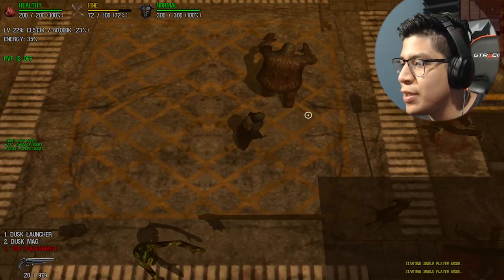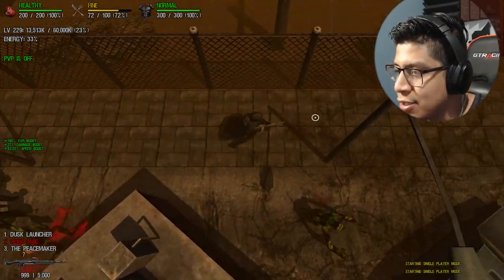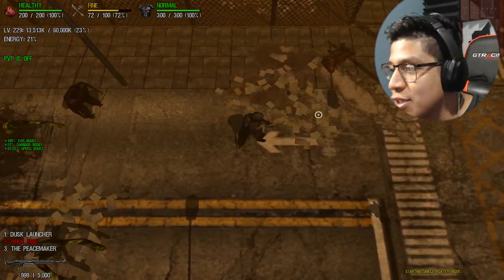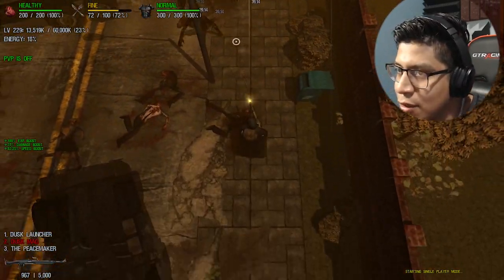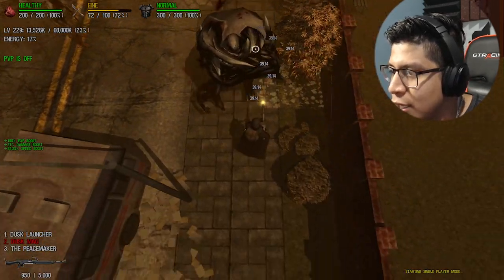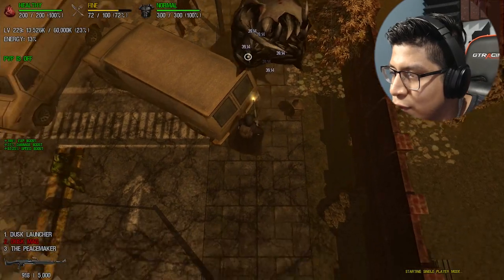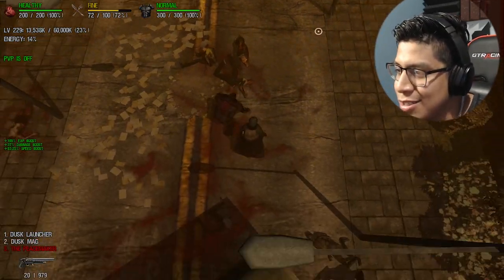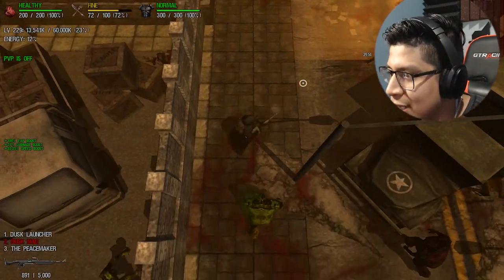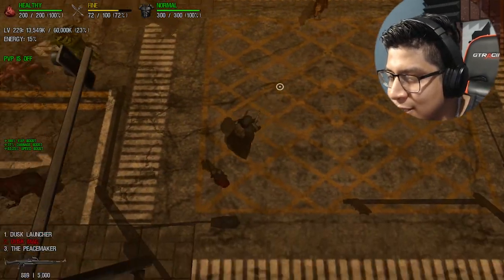To obtain Dusk you need to be either level 220, or win TPK or TS. There are two versions of Dusk — there's the regular one, which I'm using right now. This is the one you get when you reach level 220. It's the first generation of Dusk; it's balanced, not too overwhelming, it gets the job done.